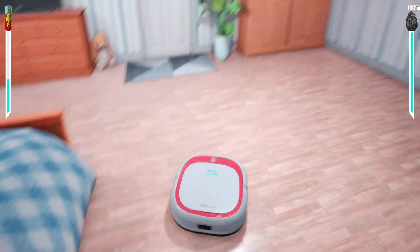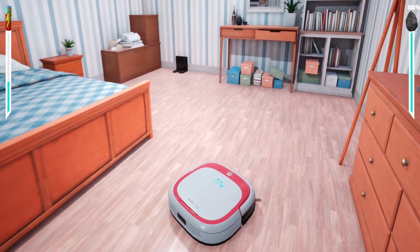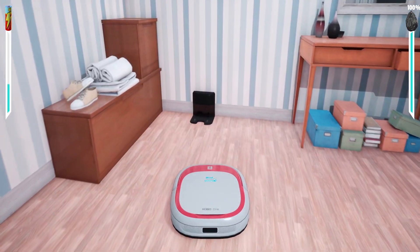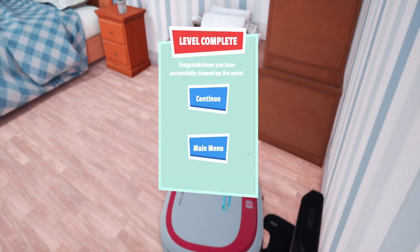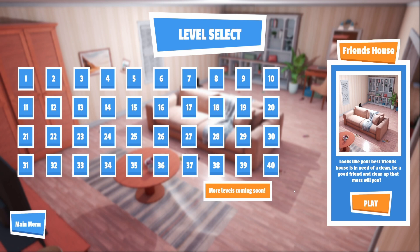Can I go under the bed? No — maybe that's another level. That's looking pretty clean to me. Let's try and go back to the charging dock. Do I have to reverse it in? Level complete! That was fun. I just — it's got me speechless. That transition from laminate to carpet was so good. Right, we're doing level two now — we're doing the friend's house.